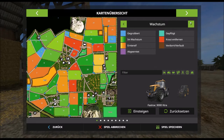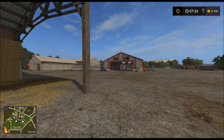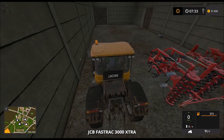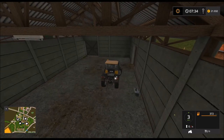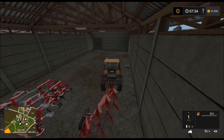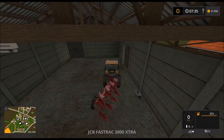Gleich zu Beginn fünf Felder! Ich habe keine Ahnung, wie ich die alle bewirtschaften soll. Feld 47 ist geprüft, aber nicht gepflügt. Dann ist das unser erster Auftrag. Wir haben hier auch einen Pflug.